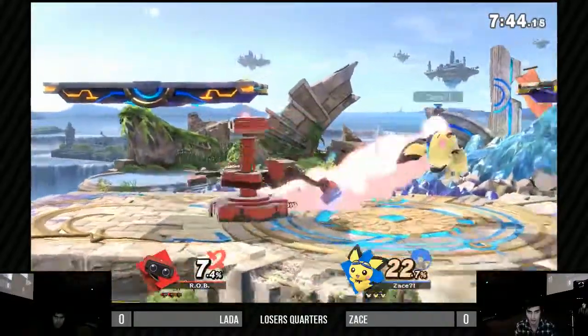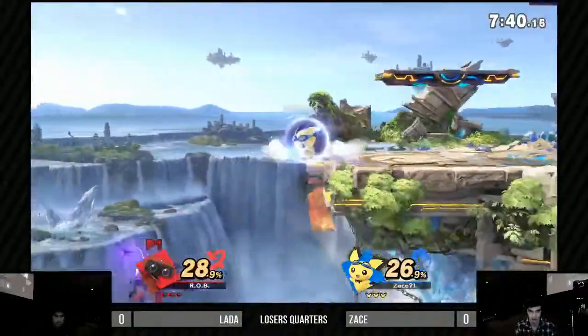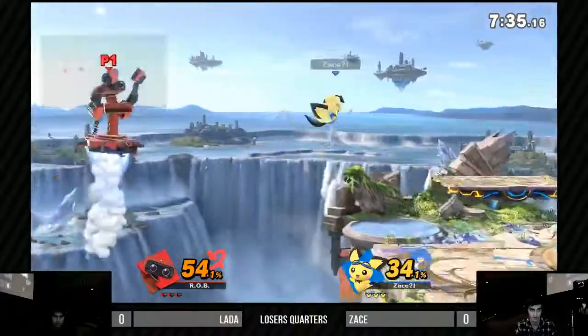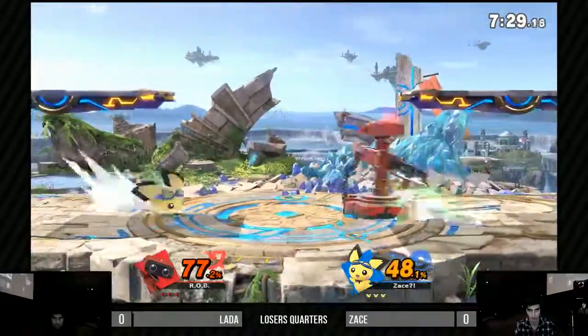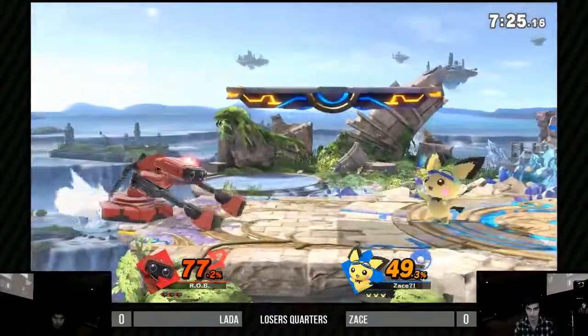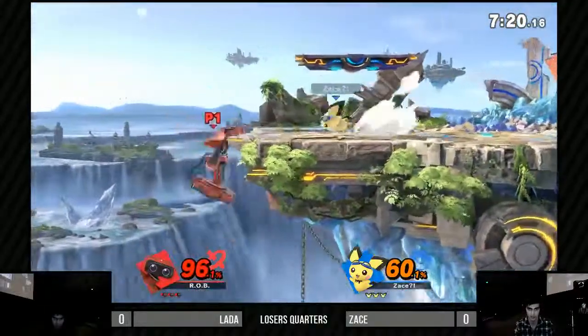Zace has gotten really good at mashing out — he's been labbing with Chancellor for a bit today, yeah, that should help him out. There it is — Thunderbolt! So here's the situation I was just about to mention: Zace is really good with the Thunderbolts, and Thunderbolts are nuts against characters like R.O.B. who don't really have too much in the way of recovery. That thing's in kill percent right now.